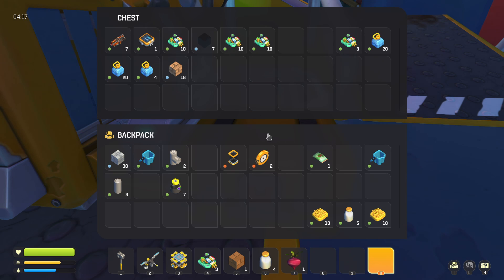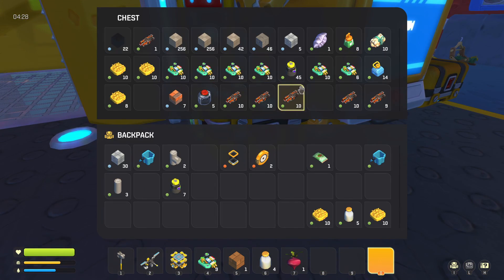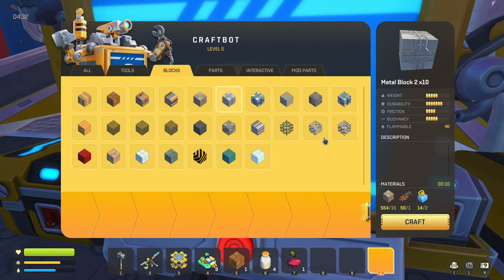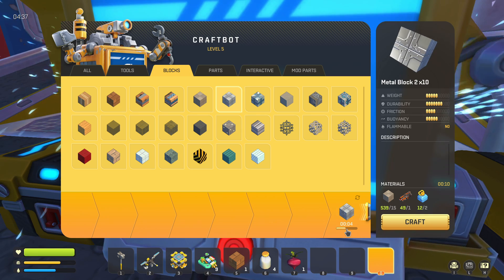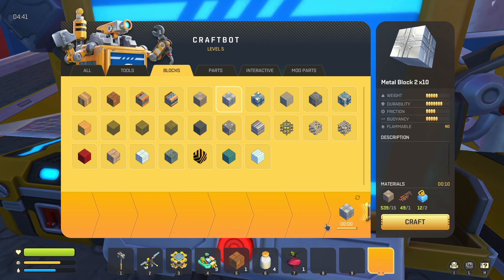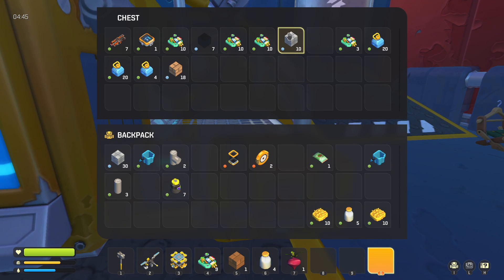It's upside down, but this is just a demonstration so it doesn't really matter. It's already got some items in it — we'll leave them in there. We have what we need, so we're going to craft one. As you can see it's gonna count down, and then it's gonna automatically disappear and go into this chest right here.